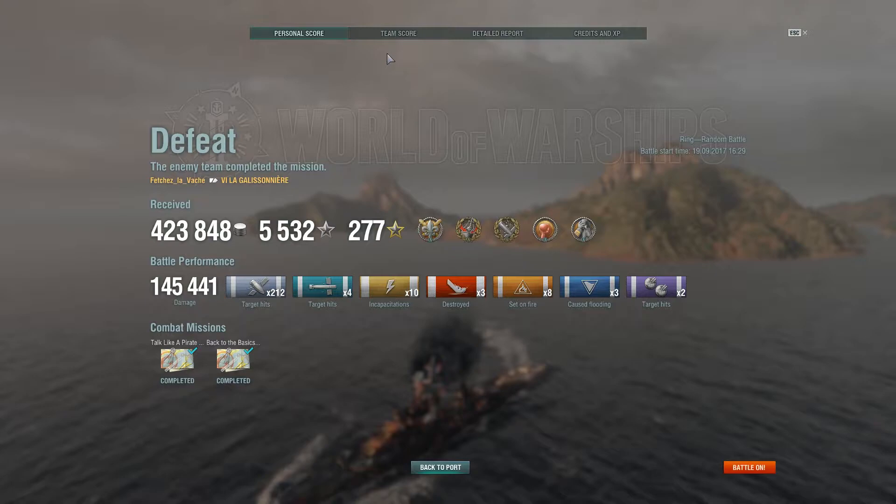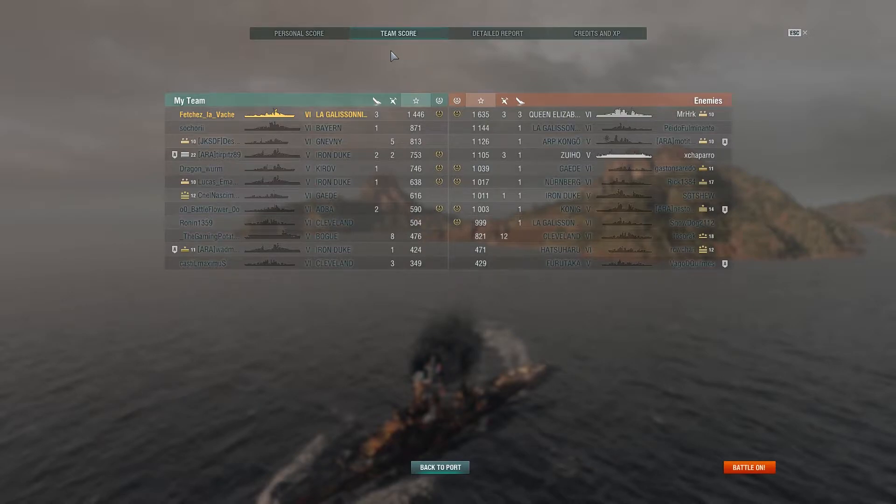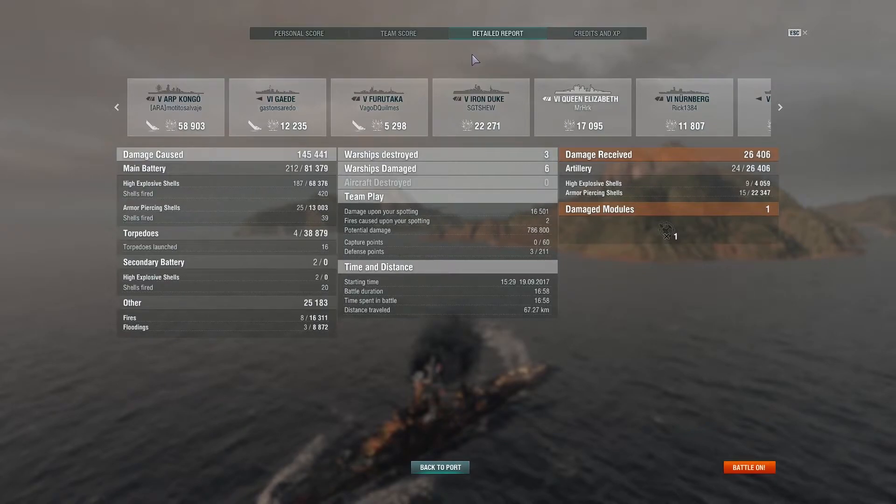We finish tops of the charts with 1,446 base experience points in a tier 6 loss — wow, that probably would have translated into a nice 2,000 to 2,500 plus payday, of course, had I captured a base. Sometimes Captains it just does not work, other times it's captain error — I am ashamed. In the detail report: 420 HE shells fired, 187 landed for 68,000 points of damage — not a lot of AP going on, but look at those torpedoes: 16 launched, 4 landed for just under 39,000 torpedo damage. After taxes with a premium account in a tier 6 match: 324,000 credits.